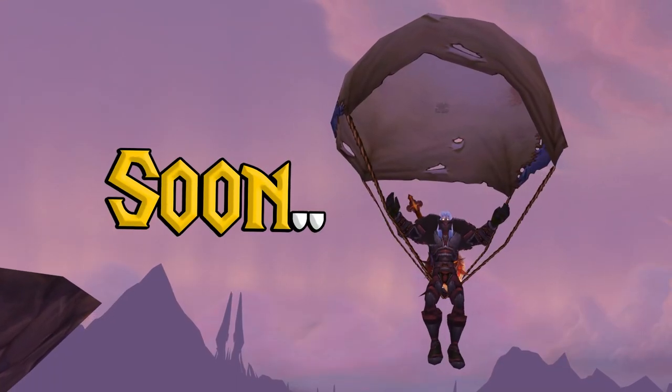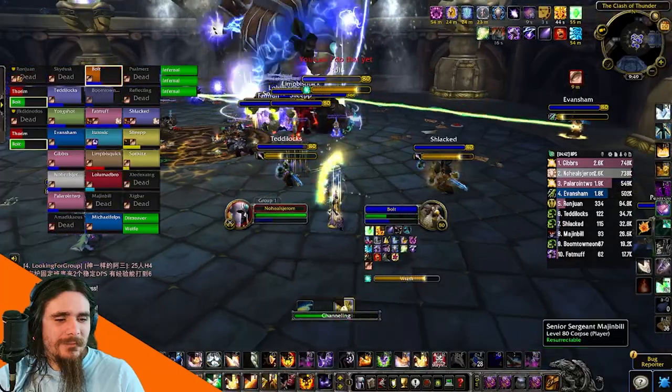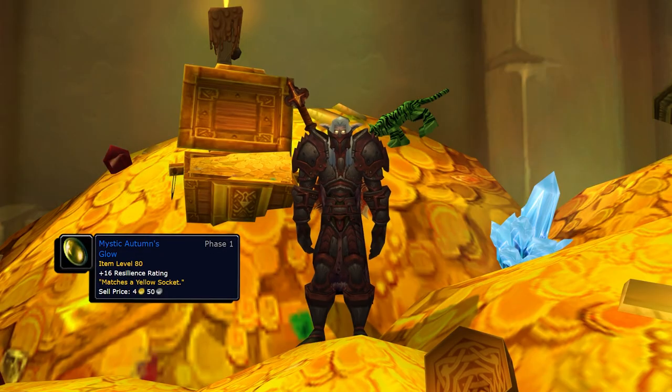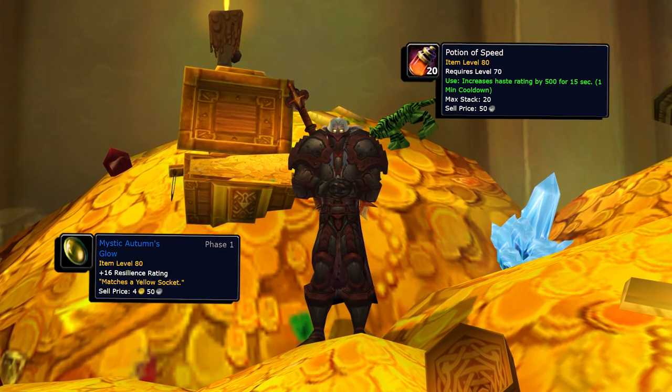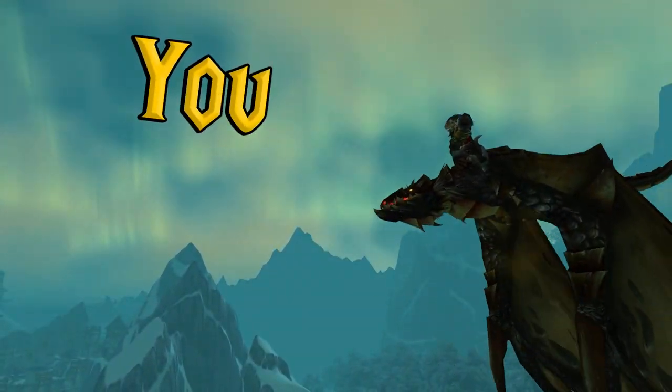While this isn't a big factor yet, many players will be transferring to Alliance for PvP and Horde for PvE. On an evenly balanced server in a few months, transferring items like Mystic Autumn Glows to Alliance or Potions of Speed to Horde will result in higher profit. But in order to benefit from faction transfers, you'll need a lot of gold.